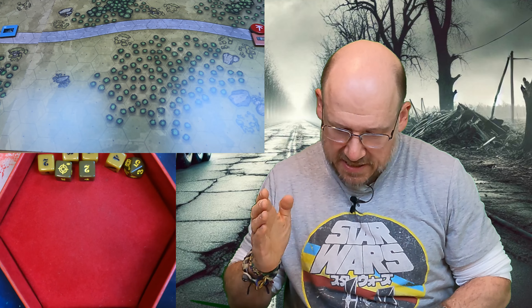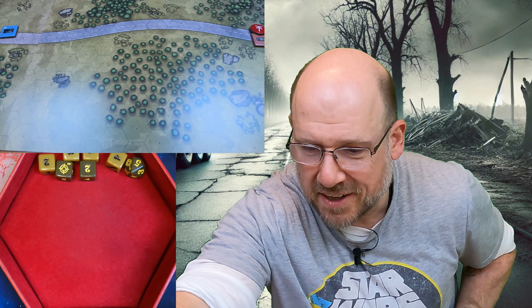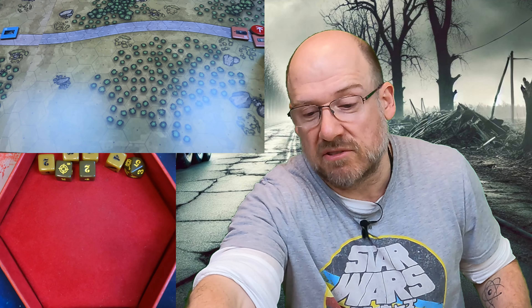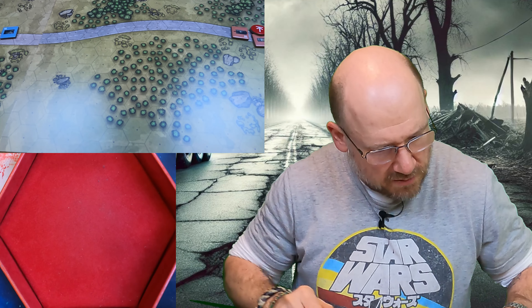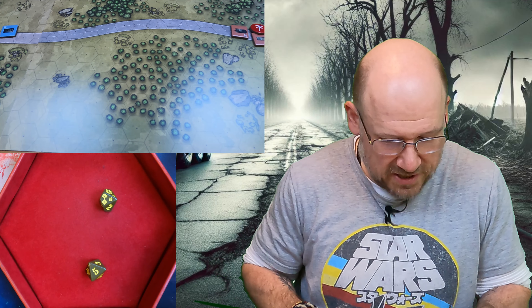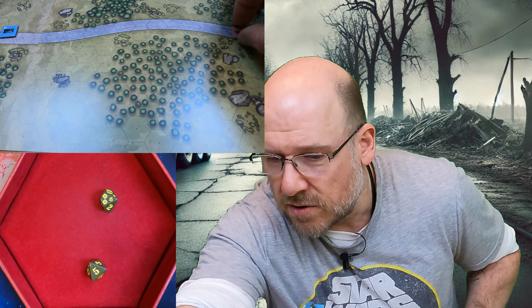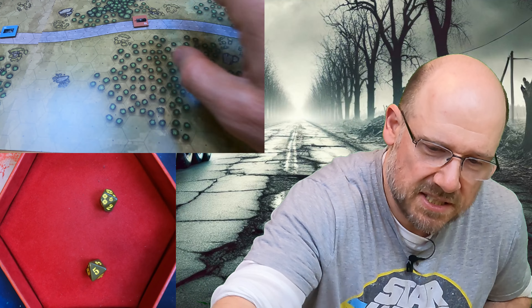That's the GAZ's go. Now the BTR-70 does its move — base four: one, two, three, four. The driver behind is going to attempt to put his foot down, because the officer is shouting at him. He gets two hits — nice driving. So he does another four plus two, making six total: one, two, three, four, five, six. He's put massive distance between himself and the stuck GAZ and closed in more on the Bradley.